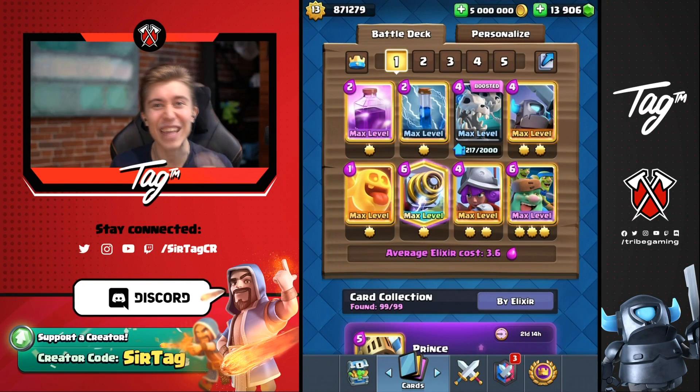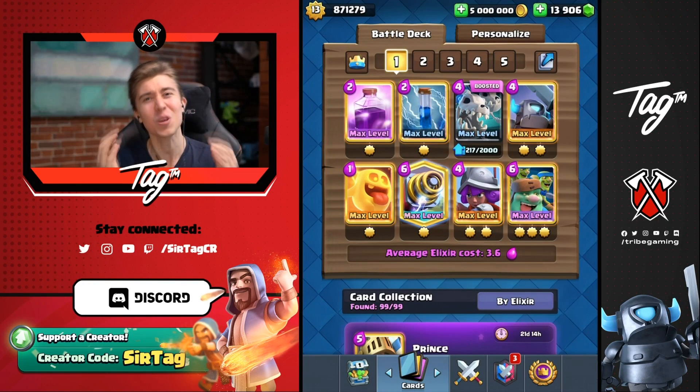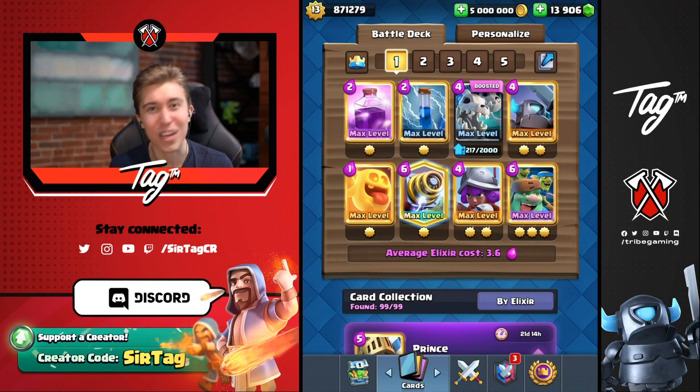Hey, what's up guys, it's Jake at Kiai Tag, and today we're back at it again with quite possibly the most unfair deck I have ever played in Clash Royale. Believe it or not, this Sparky Skeleton Dragon Rage deck 3-crowns faster than a Lister Golem Nightwitch did at its strongest point.